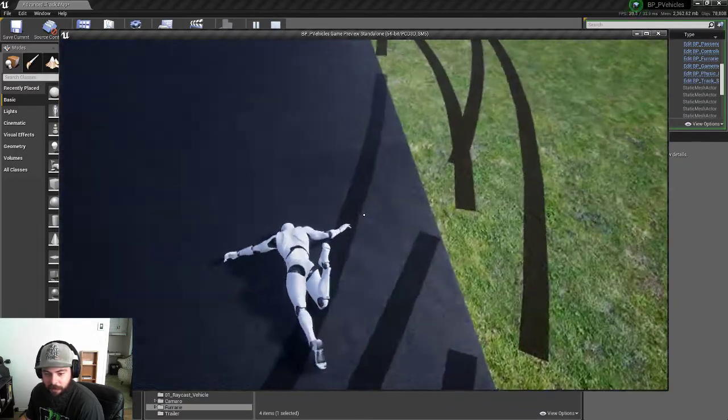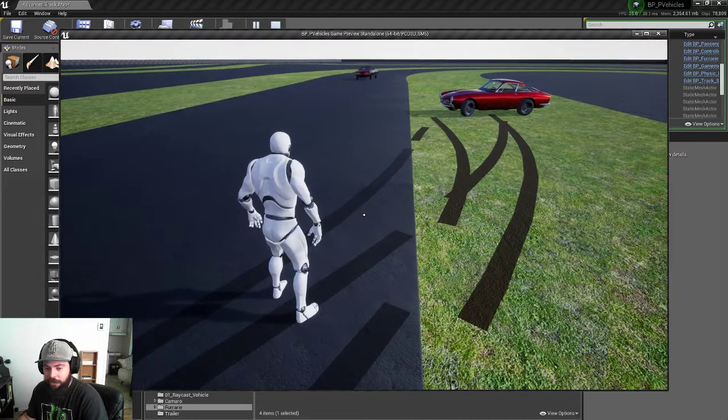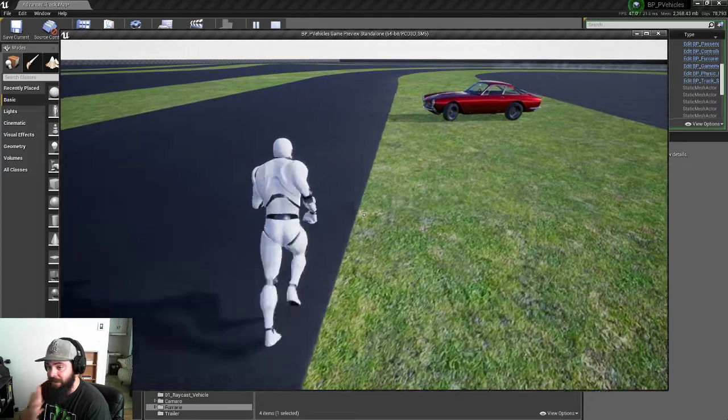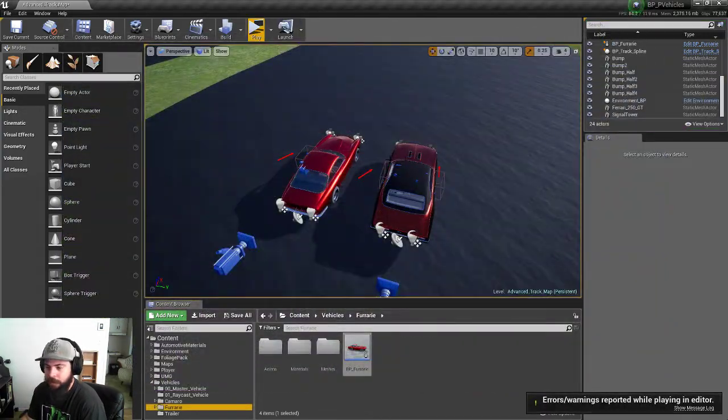Also, the skid particle now changes itself automatically when the wheel changes surface, so you don't have to worry about that. I noticed it wasn't doing that before, so I fixed it.